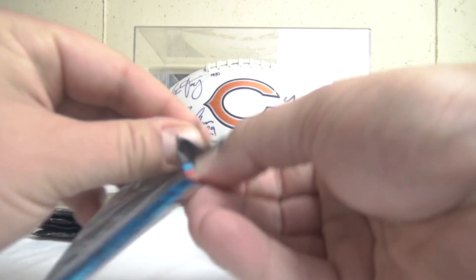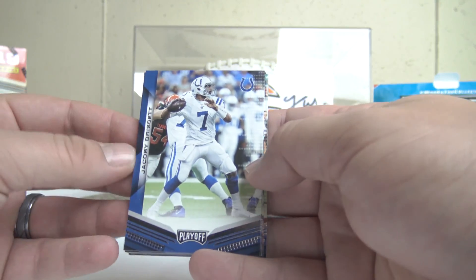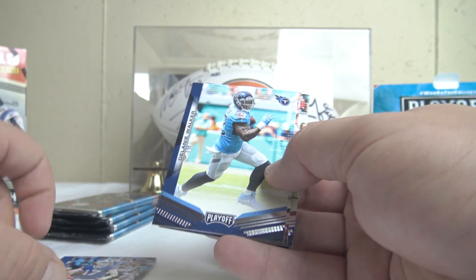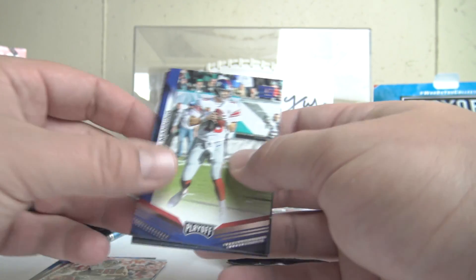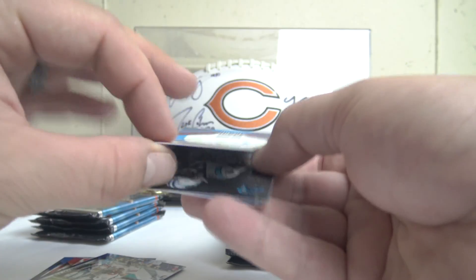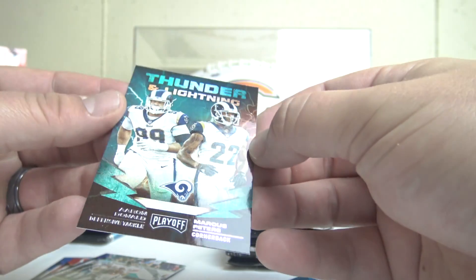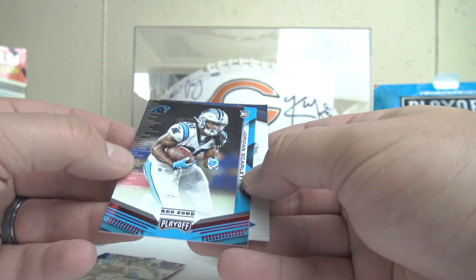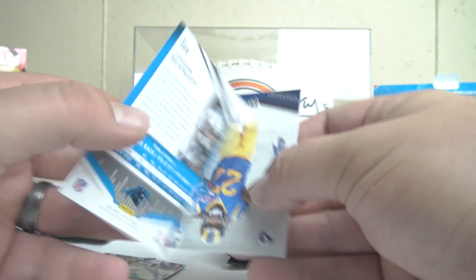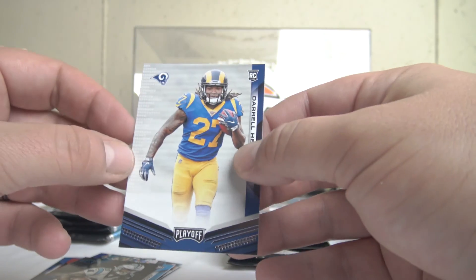This is 2019 Playoff Football Retail Box. Let's take a look — Jacoby Bursette base, Josh Allen base, Delaney Walker, Tony Gonzalez, Eli Manning, Thunder and Lightning, Aaron Donald, and Marcus Peters. Very cool. And we got a rookie card Red Zone — Jordan Scarlet, Red Zone. And a Darryl Henderson rookie card.